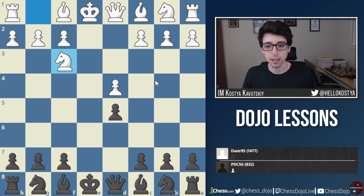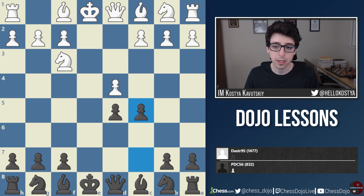After the trades and Nf3, c5 is very risky — once these pawns get traded off, black is going to be left with an isolated pawn in the center. That's generally considered a very risky pawn to have because it cannot be defended with other pawns; it has to be defended with pieces, and that often leaves one in a passive situation.